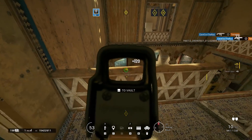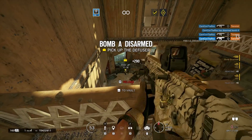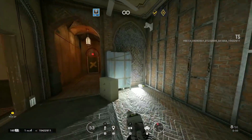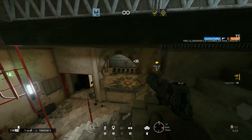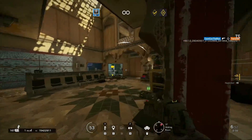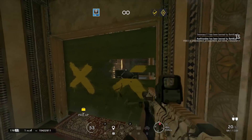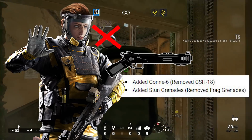Dokkaebi is also getting her frag grenades taken away again and can't seem to win on this particular front. Stun grenades will be fine with her, but it seems the Gonne-6 is Ubisoft's answer to the utility meta — they're trying to avoid giving operators frag grenades solely for their ability to deal with utility, because they can also be used to kill enemies. But it's a frag grenade, that's kind of what it does — it's multifaceted. I think Ubisoft just hates frag grenades; I hope they find a balance with them someday.